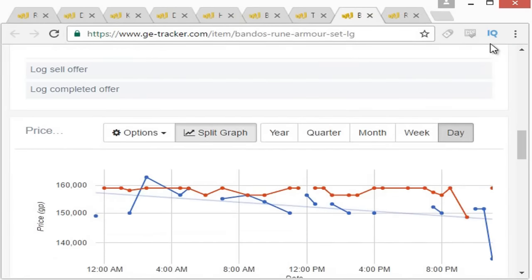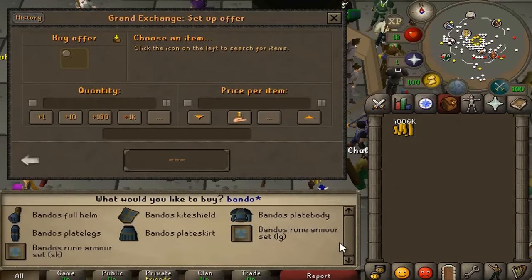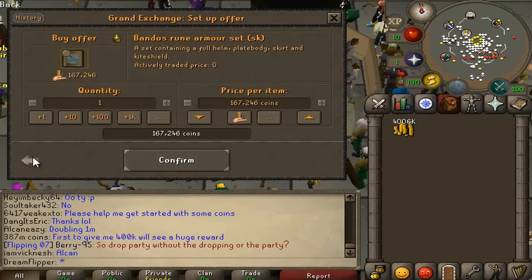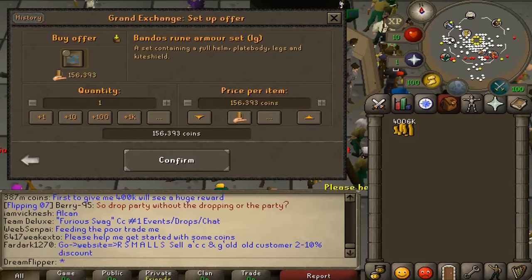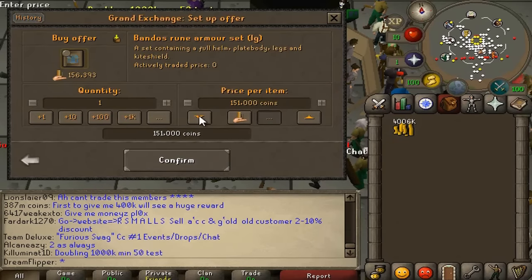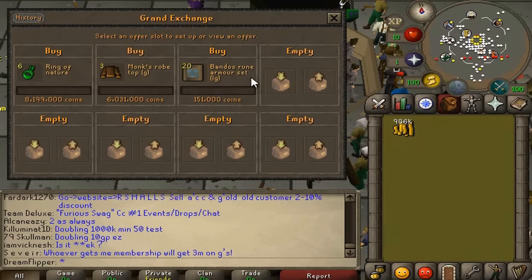We have about 4 mil left, so we'll try to find something for that slot. We'll try the Bandos Armor Set — haven't really done this before and it looks mediocre, but we don't want money just sitting here. Searching for the Bandos Armor Set LG, we'll put the offer in for about 151k. We'll go to bed and see how many of these buy overnight.